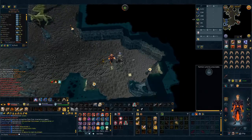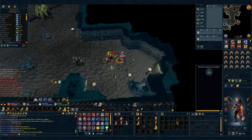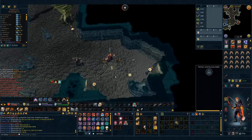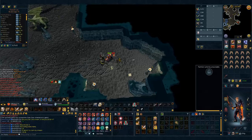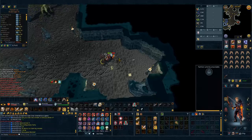I'd recommend not hoarding pages and copying them to your log right away, because I found that the page I got the most was the highest-numbered page I didn't have — I kept getting the same one over and over, and whenever I claimed it I would get the next missing one right away. I can't say this with a hundred percent certainty, but from my experience this seems to be how it works, so just copy them to the log as you get them.